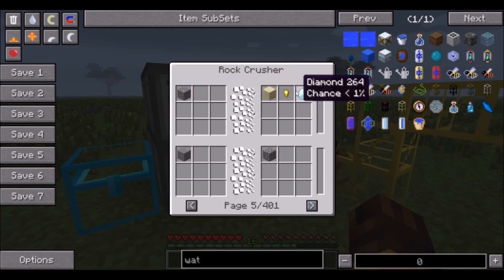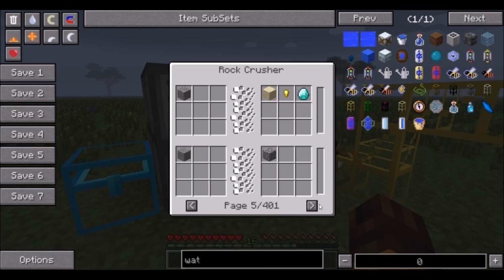Gravel can be turned to less than one percent chance of diamond, and you have several levels of gravel processing. This is the way to go if you want lots of sand — make a rock crusher.